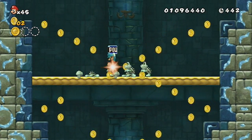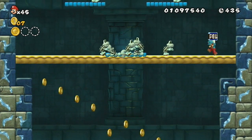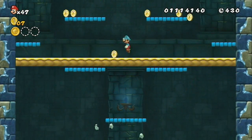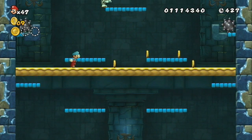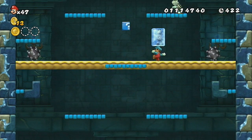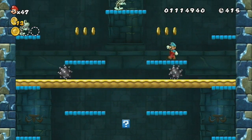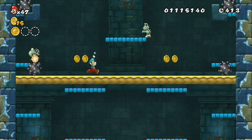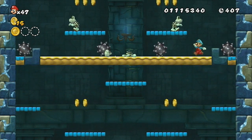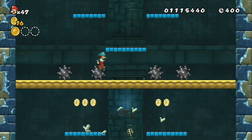To make this star coin easier, I would hold on to this pal - don't throw it. If you do happen to drop it like I did just then, you kind of affect your chances at the star coin. Stay away from these spiky balls, because they are bad - they are very bad. And as you can see, there's more of them coming up. But they do get rid of the dry bones, which is good.